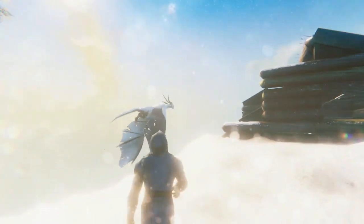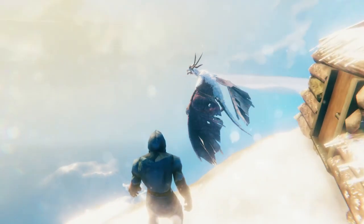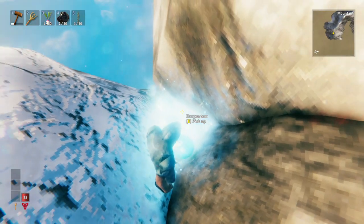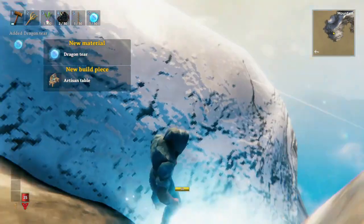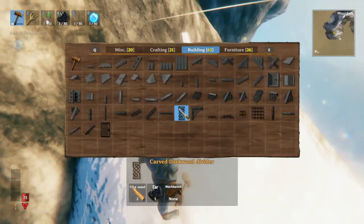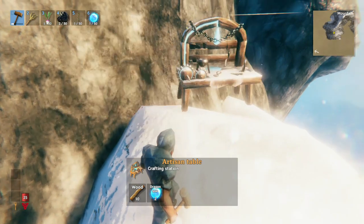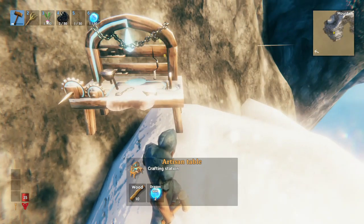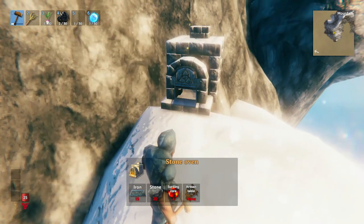Once you progress through the mountains, you'll eventually find Moder, one of the coolest looking bosses of all. And once you kill her, she'll drop these Dragon Tears. This Dragon Tear allows you to make a very special item called the Artisan Table. This item is really useful because it allows you to progress into the next level of food.